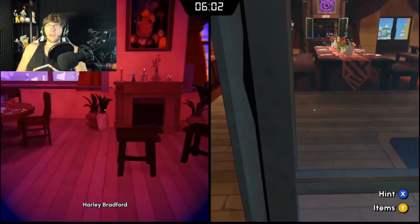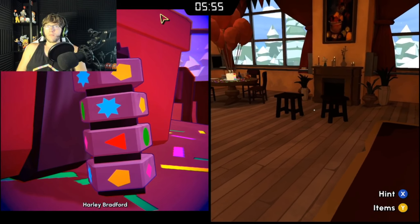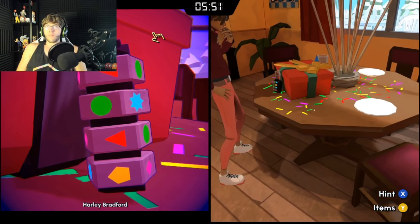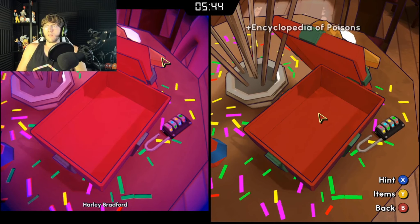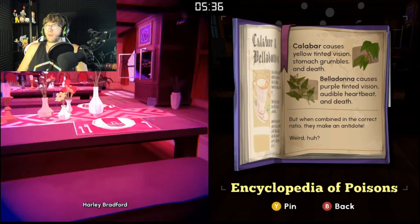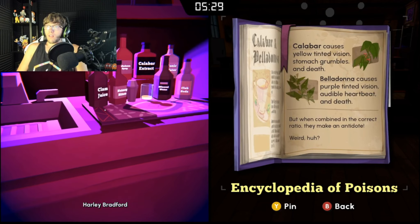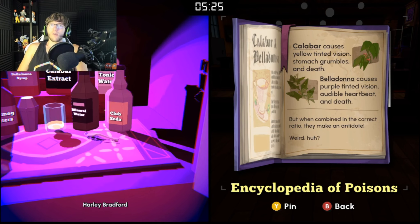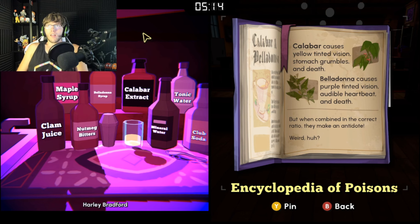Oh that might be it — yep, red yellow pink blue. Telebar causes yellow-tinted vision and stomach grumbles. Belladonna causes purple-tinted vision. Oh! So that's what caused it — that's the opposite. Okay so we need belladonna. One of what caused it, three of the opposite — caladonna, caladar — right there, caladar extract.